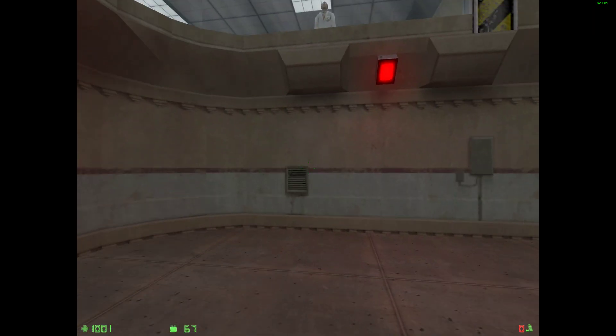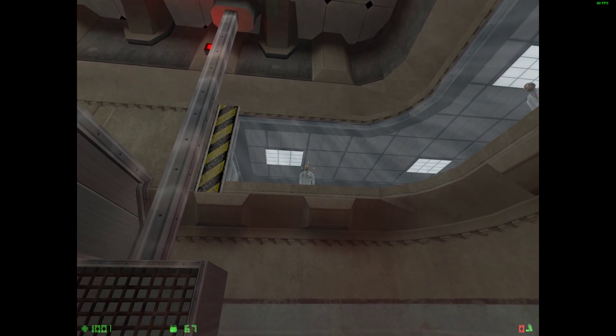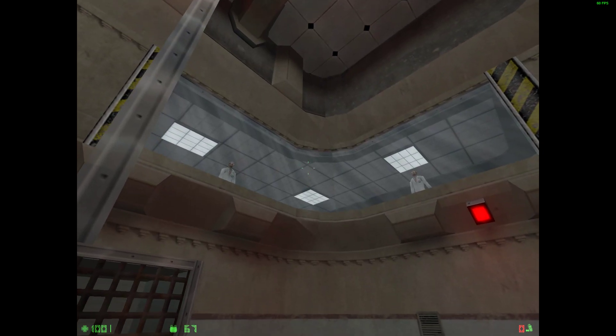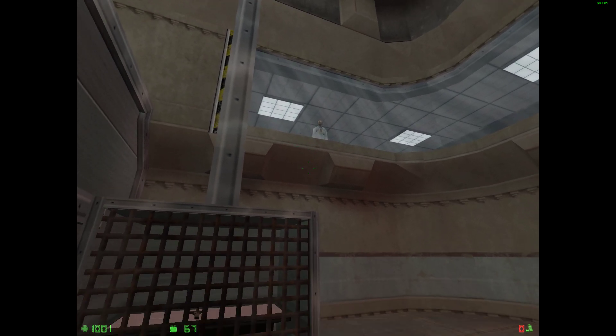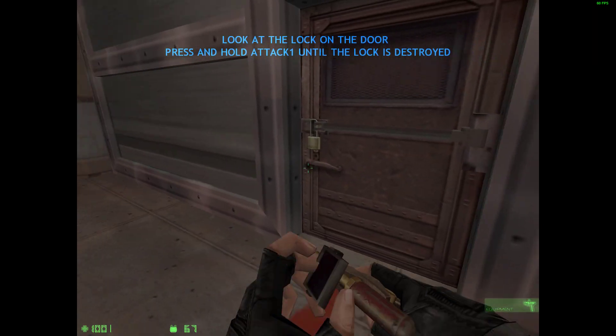Welcome to the counter-terrorist special equipment training. The first piece of equipment you'll use is the blowtorch. The blowtorch can only be used in blowtorch zones, which can be identified by areas where a blowtorch icon is visible. Walk up to the table and pick up the blowtorch. Select the blowtorch and look at the lock on the door.